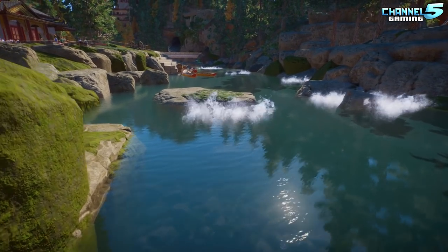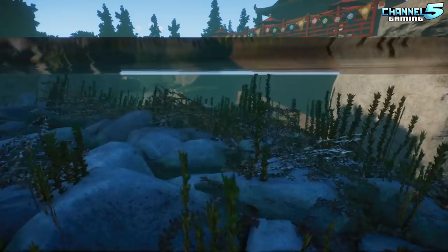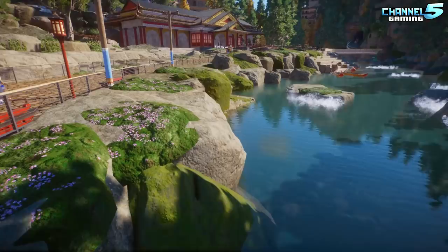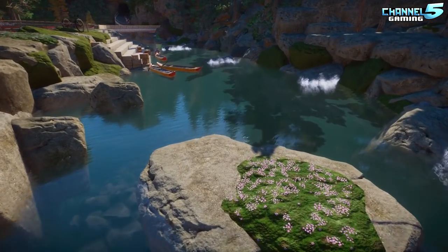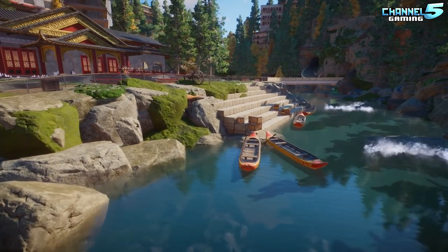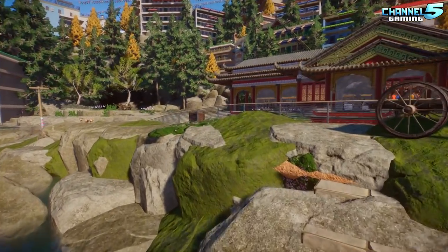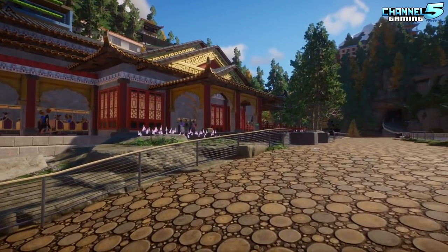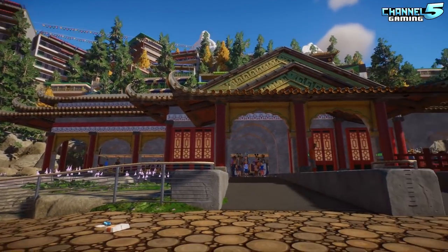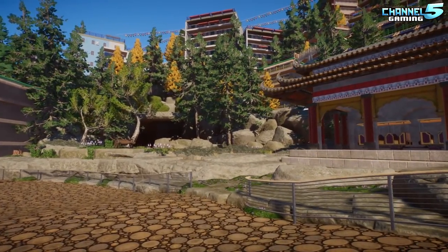The water feature here is incredible — more people should do this. Most people just slap down water with nothing in it, but this has stuff in and around it, looking much more realistic. Even from a distance you can see slightly through it. These aquatic rocks are meant to be used exactly this way. The channel calls for zoo submissions for future spotlight episodes.